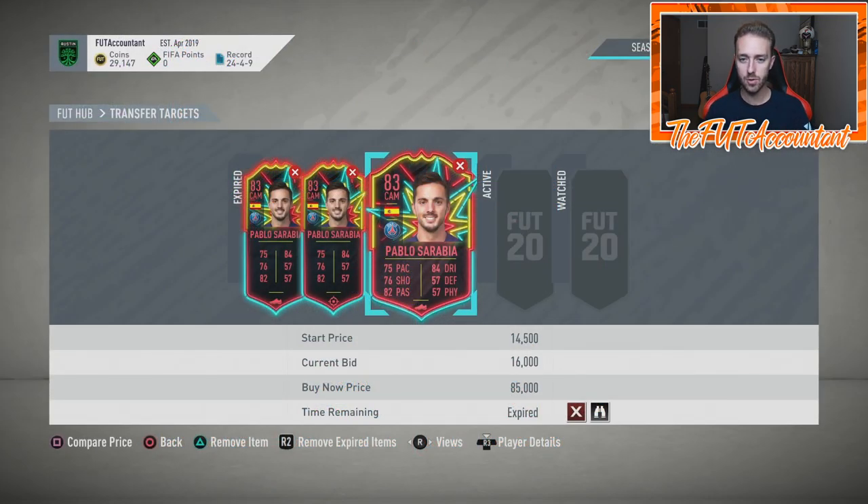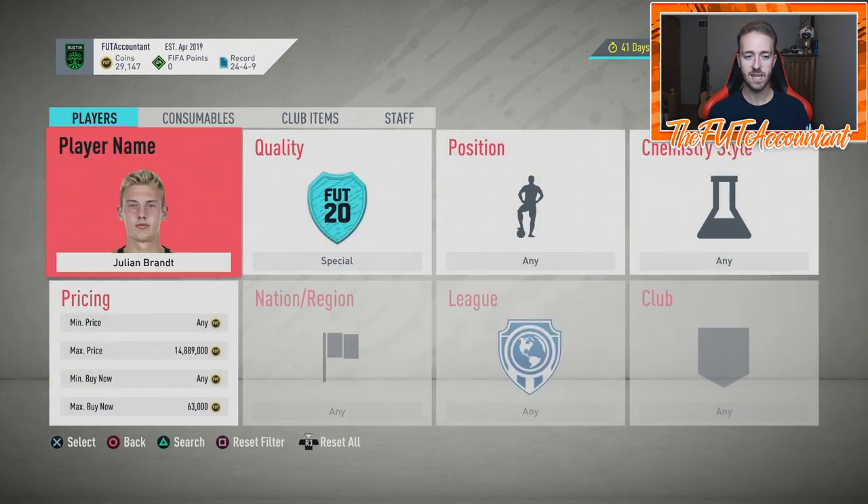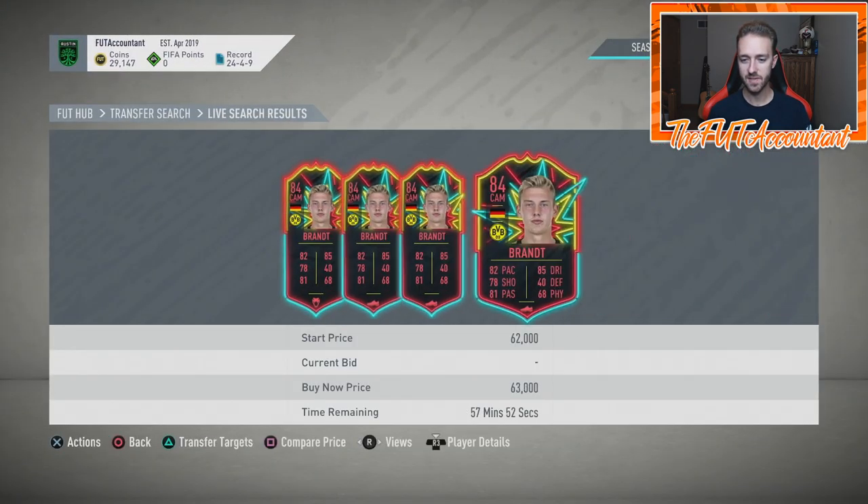Right now I'm not sure it's smart to invest in these cards immediately. In the first couple days of the Ones to Watch promo, when they first come out, there are always a couple cards that have a good first weekend. I'm looking at Brandt at 60,000 coins and Sarabia — it's never guaranteed who's going to have a good weekend. That's why you turn those notifications on, if you want to quick flip these cards and make a quick coin from them.